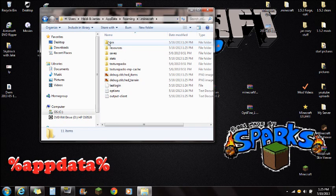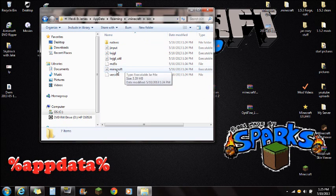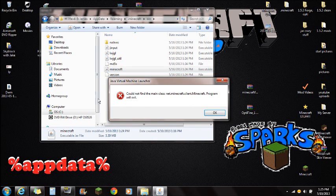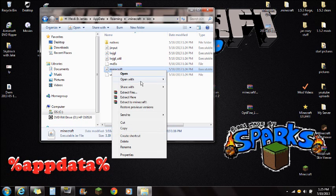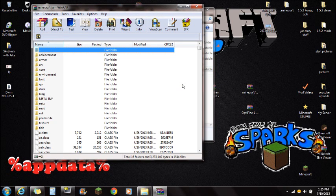Click on the Minecraft folder and this is where you see bin, resources, and saves. Click on the bin folder and you're going to see the Minecraft.jar file here. If you try to open it normally, it's not going to let you. So push OK, then right-click on Minecraft.jar and open it with WinRAR.